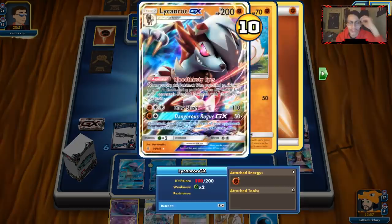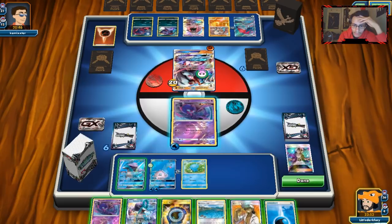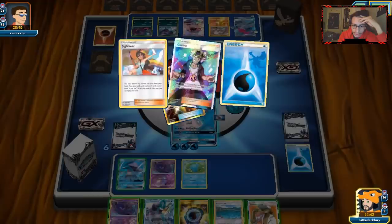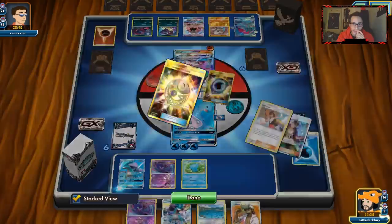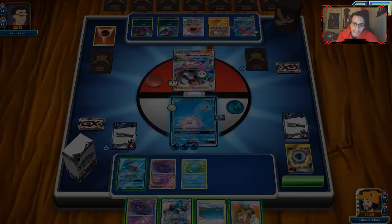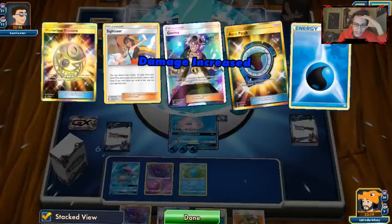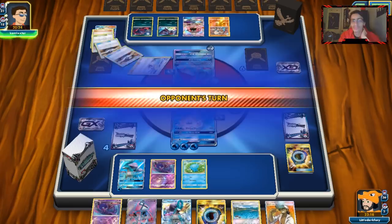We now have that one-shot option on Lycanroc. If he doesn't knock me out, we can retreat and knock him out. We drew an Aqua Patch — that's a pretty good draw. We'll retreat into Lapras, we do have to knock him out with Blizzard Burn unfortunately. If we had Quagsire we could hit him with Brinicles, which would have been super nice. We'll Aqua Patch to Suicune, and we have to hit Blizzard Burn. We drew Lele — we can grab Guzma. Spit Poison turns out to be the best attack in the game.